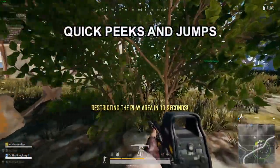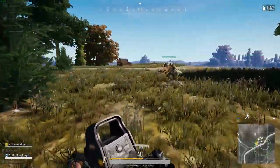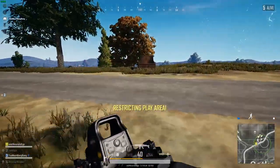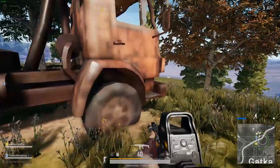In the next section of the video I'm going to show you some examples of quick peeks and jumps that will help you gain enemy information to give you that major advantage. Some of this may seem obvious but it can easily be overlooked in the heat of the moment. Here I do a quick jump to look over the truck and spot my enemy — finding out his position allows me to peek out and pre-fire him before he even has a chance to react.